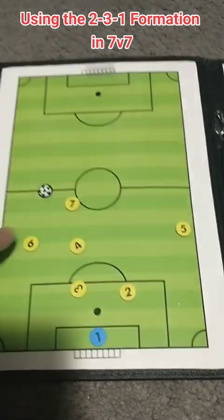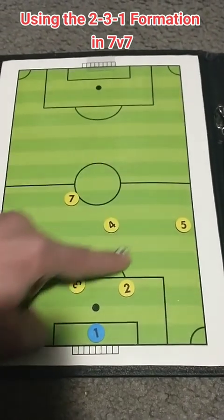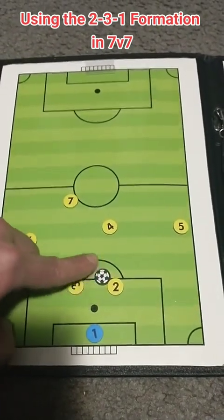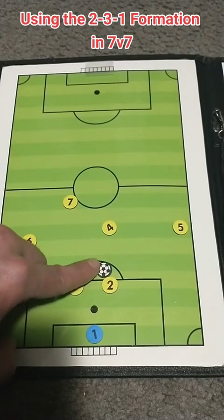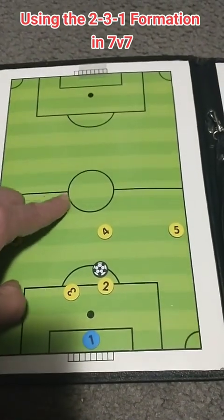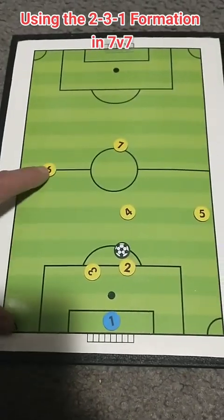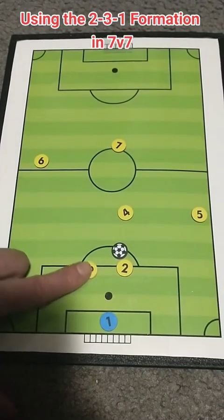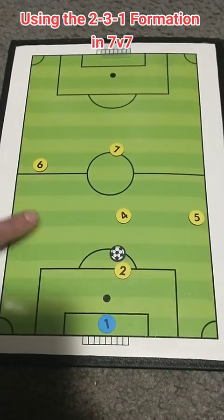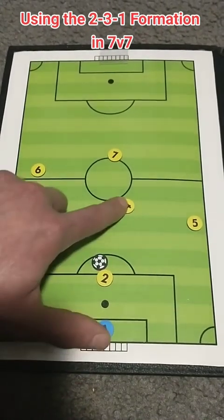Offensively, we want to get more open and spread out. If our number 2 here has the ball, number 2 is going to try to take a more central position. Our forward is going to get as high up the pitch as possible. Our number 9 is going to get high up with our forward. Our other defender is going to come out to the flank and enter into the midfield.